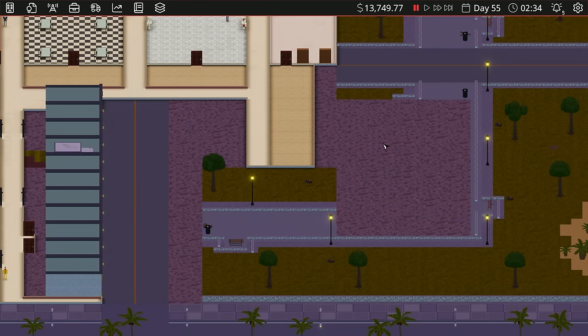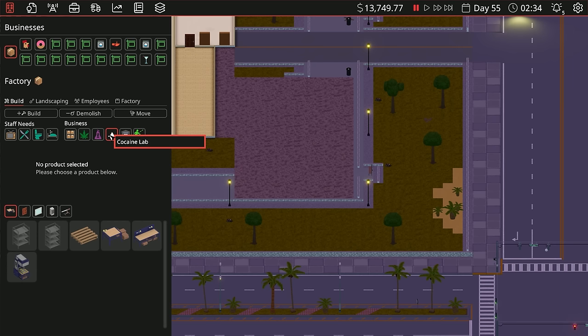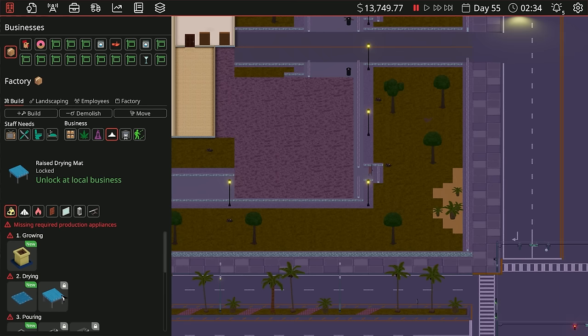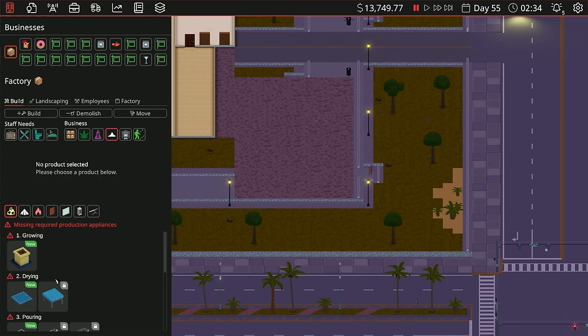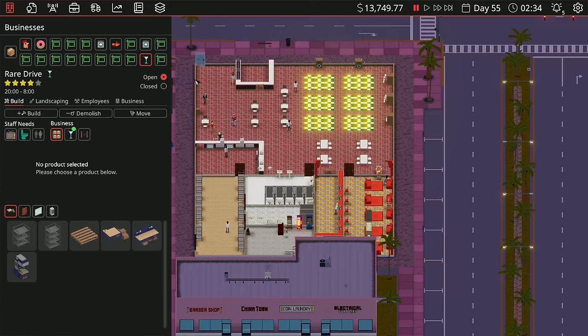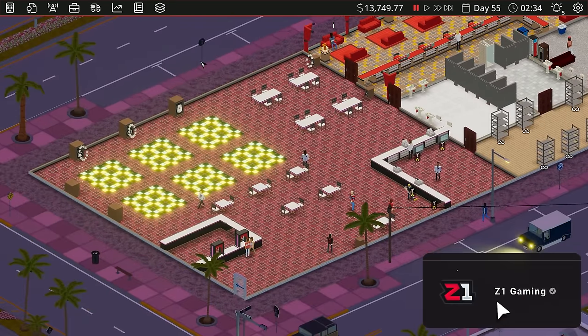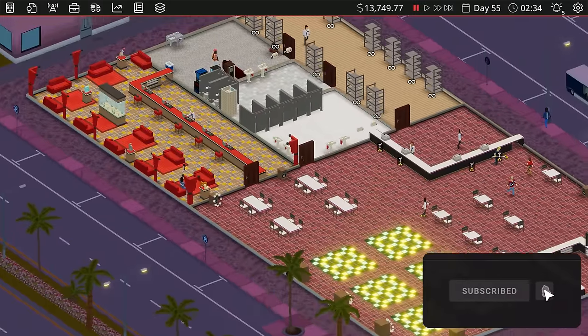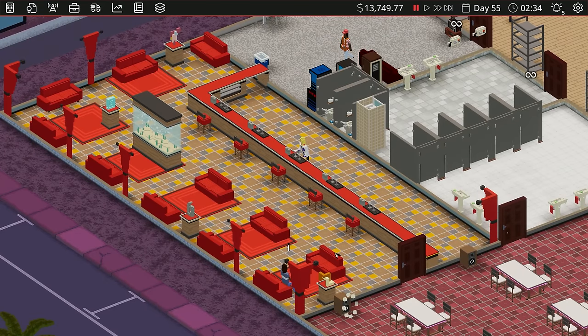That's actually going to end this episode. Next episode we'll get into making our lab here — well, it is considered a lab. This is going to be interesting. I'm curious to see what the side effects are with the things we'll have to deal with. We'll check that out next episode. Thank you so much for coming out — hopefully you all had a wonderful time. We got ourselves a successful nightclub started, it's pretty cool and fancy. We don't have a lot of people, but I guess that's kind of the point — it's a front. Thanks again, have a wonderful day, see you next time!